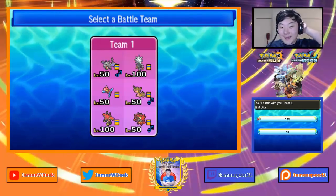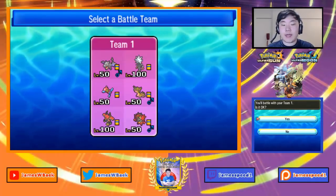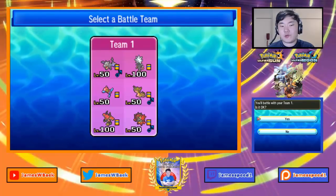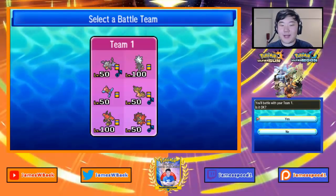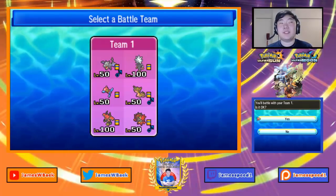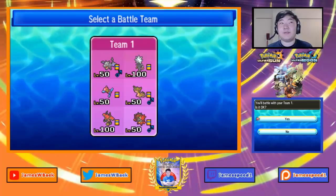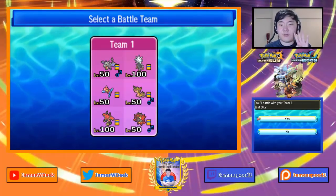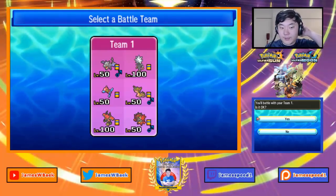There are two backstories to this team. One, there was a QR code on Battle Spot that's pretty popular — it had Mega Aerodactyl, Porygon-Z, Gastrodon, Scrafty, Celesteela, and one more I can't remember. There was also another team recently surging up, I believe in Taiwan, with Mega Aerodactyl, Tapu Fini, Incineroar, Landorus-Therian, Xurkitree, and Buzzwole. Mega Aerodactyl took four out of the top eight placements in that open and also won it.